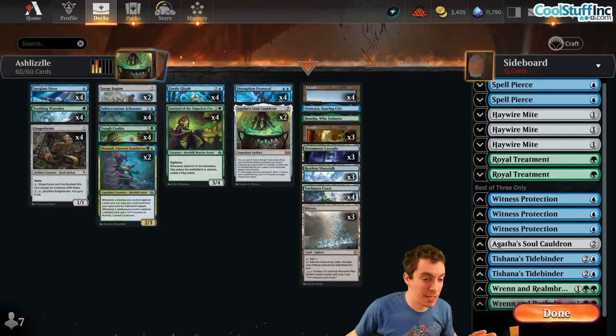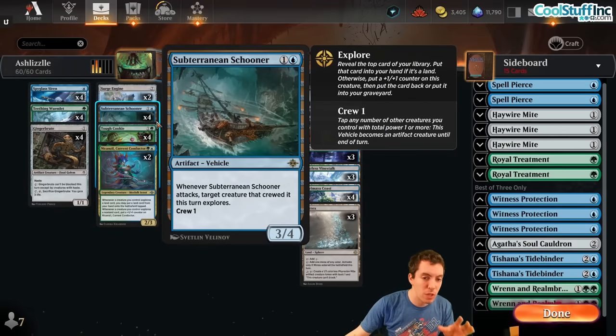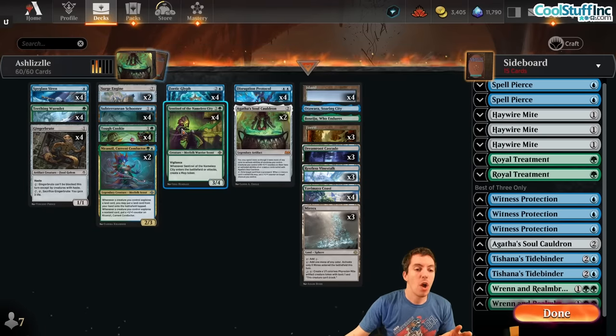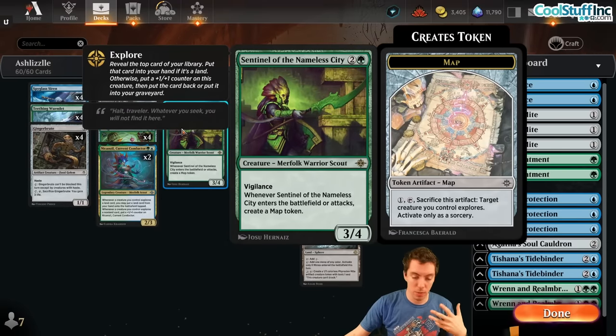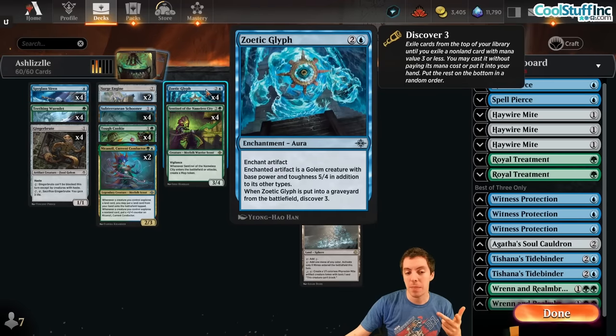It looks like nothing we've seen in a long time in Standard — a blue-green artifact aggro deck with a ton of cards from Lost Caverns of Ixalan. We've got Septuria Schooner, a phenomenal new vehicle, a 3/4 that attacks and crews. We've got Spelunking, Sewn Level of Namo City, which makes Maps everywhere, Spyglass Siren makes a Map of course, and Zoetic Glyph as the main new card capitalizing on all these artifacts.